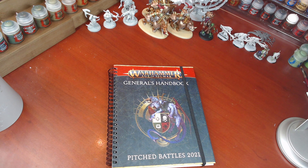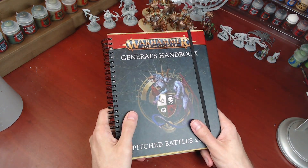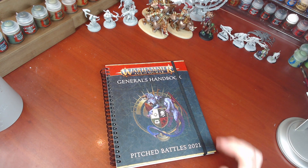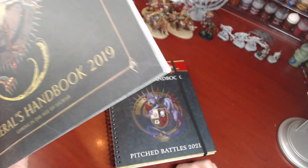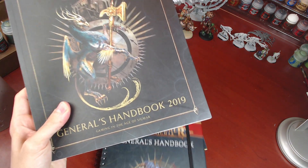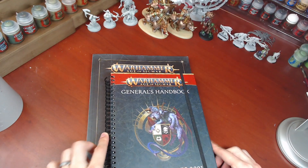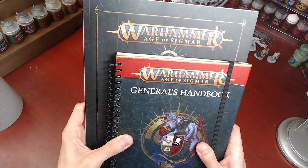Thank you to Games Workshop for sending me this early. This thing is a lot smaller than the General's Handbook of the past. So I've got the old one right here — the 2019 General's Handbook. I don't even know if I got the 2020 handbook, I don't even remember. But either way, this is 2019, and I think 2020 is pretty similar, but just for comparison it's a decent size smaller, as you can see here.